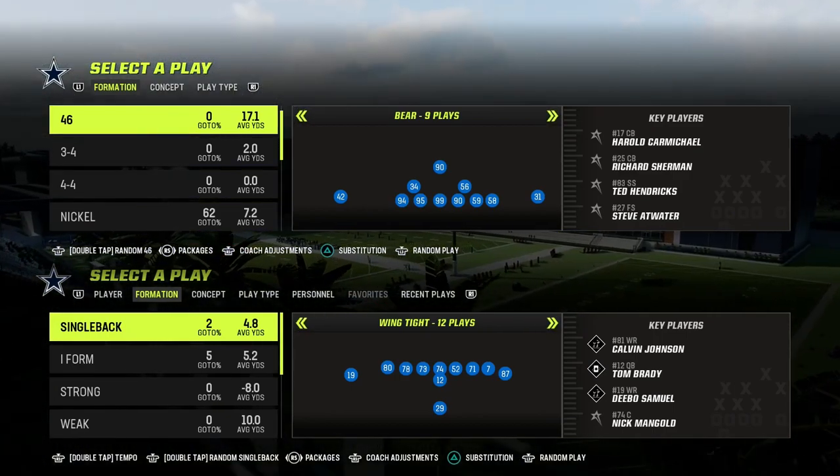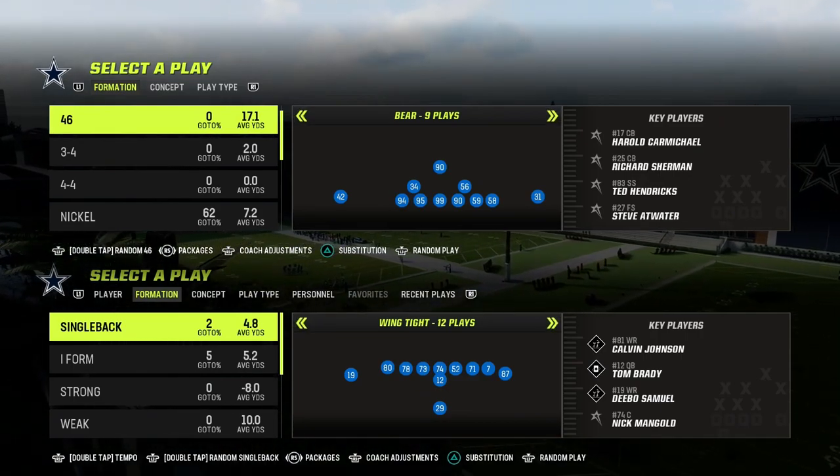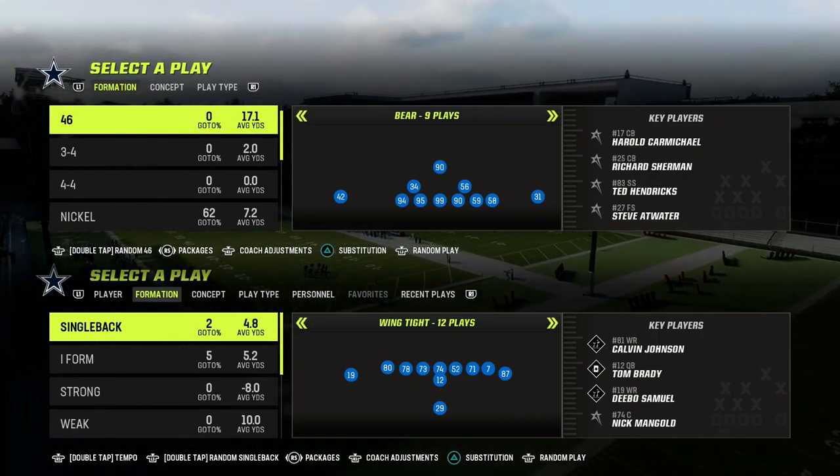We're going to be in the Jets offensive playbook today. We're going to take a look at the Tight Y-Off formation. We've been doing a little mini-series on this over the past couple of videos.